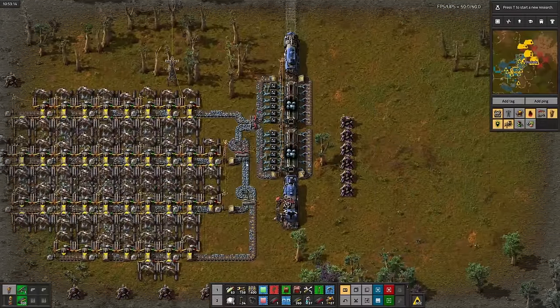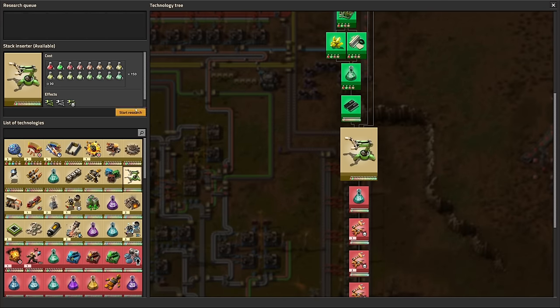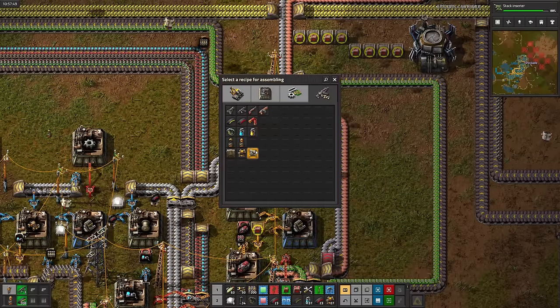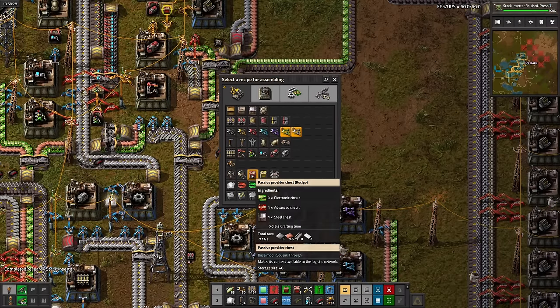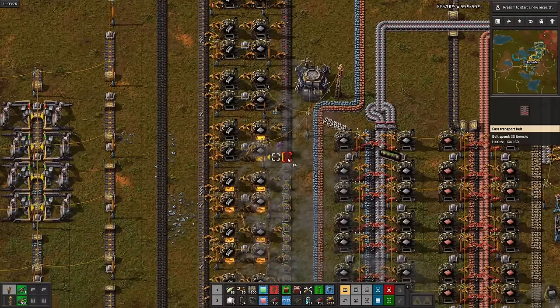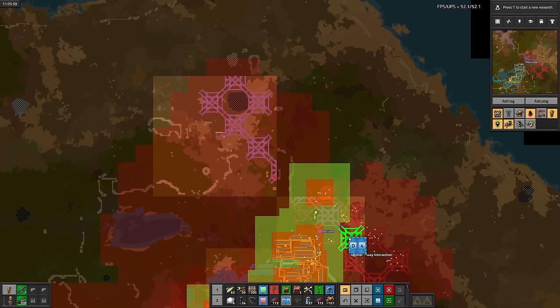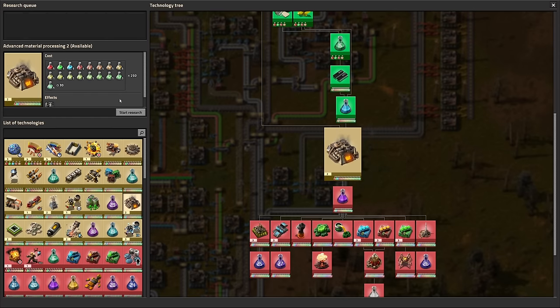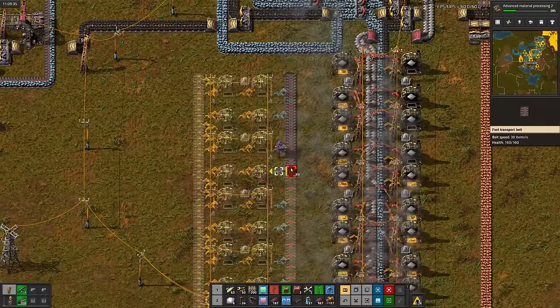Our iron train is pretty darn slow, but it's mostly limited by inserter speed. So let's start researching stack inserters, then automate radars and passive provider chests. After upgrading the inserters and the steel smelting array, let's start pasting the new and unimproved grid. Since I don't want to cart coal around for all of the smelters, I'll start researching electric furnaces. Then I'll build a second steel smelter, just because I feel like it.